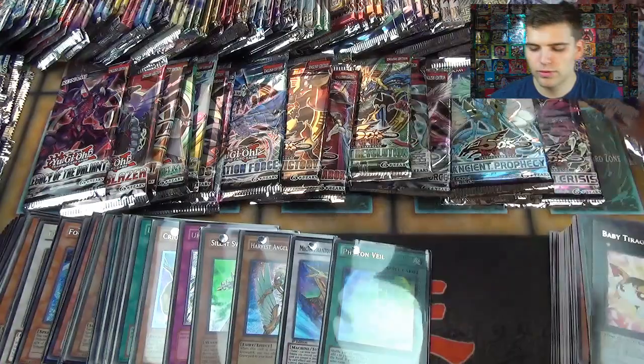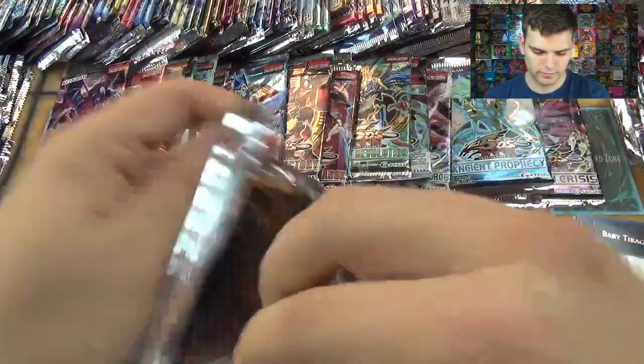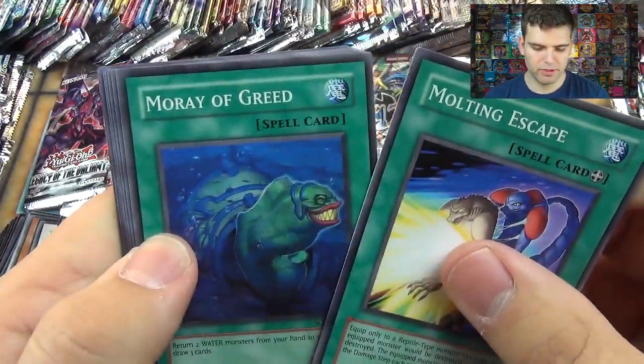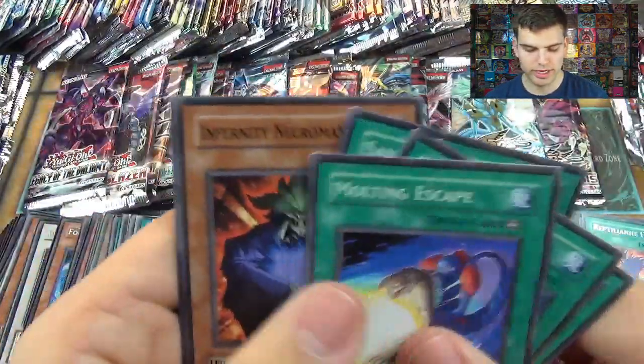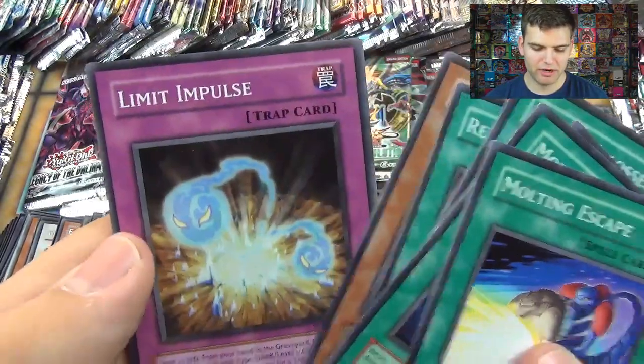Let's go to Stardust Overdrive. We have Molting Escape, Moray of Greed, Time Passage, Savage Coliseum, Reptilian Poison, an Infernity Necromancer, Reptilian Spawn, Relinquish Spider, and Limit Impulse.